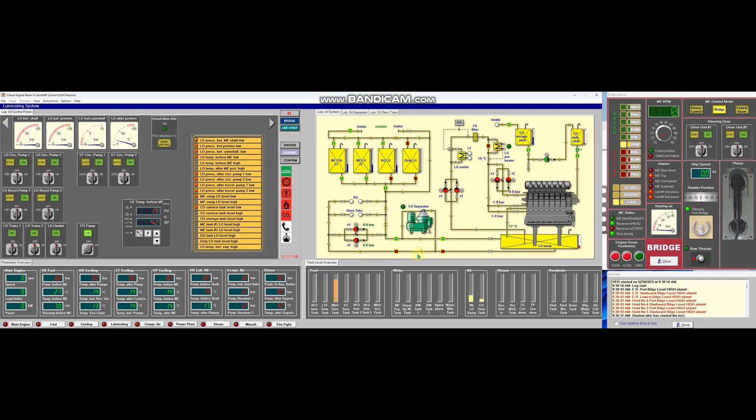Okay, so our lube oil system is now at normal level, so let's close. Close the gravity line and also close the intake valve. Next, let's close the fuel pump, and then we can now start the lubricating oil circulating pump number one, LO booster pump number one, and put number two on standby.